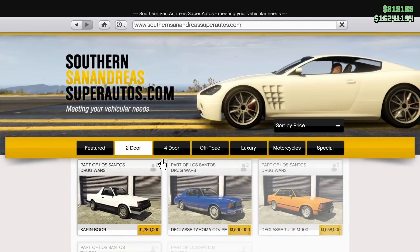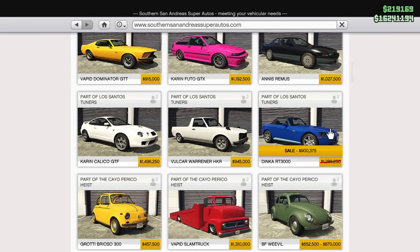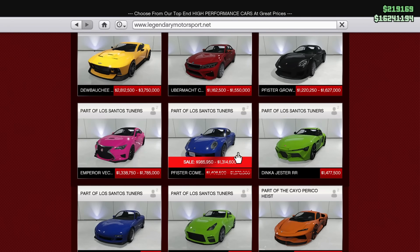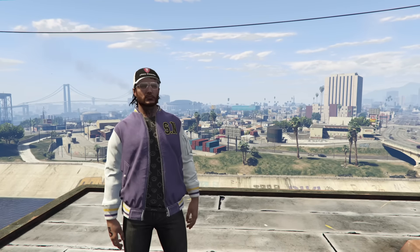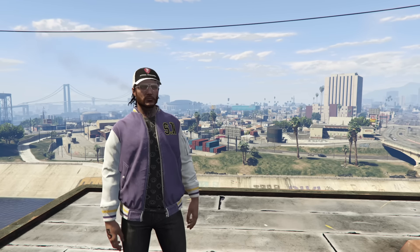For vehicle discounts, starting off on Southern San Andreas Super Autos, the Vapid Dominator ASP is on discount by 30% this week, which is a pretty nice discount — the ASP is really good. Scrolling a little further down, the Dinka RT3000 is also 30% off, and the Meibatsu Penumbra FF is also discounted by 30%. Over on Legendary Motorsport, the Pfister Comet S2 is discounted by 30% as well. All of these cars are Tuners DLC vehicles with a lot of customization, and they can all be used in the Tuners sub-category of races — except for the Meibatsu Penumbra FF, which is not part of that category.